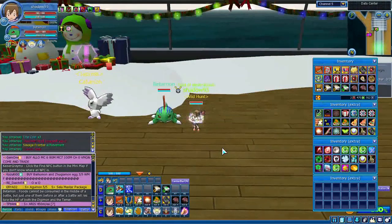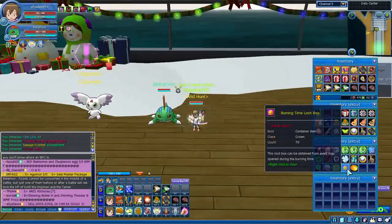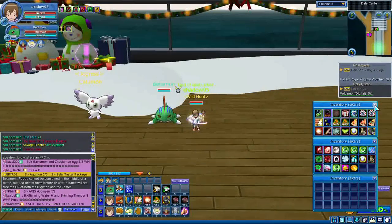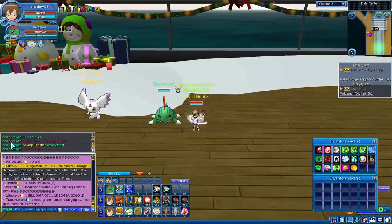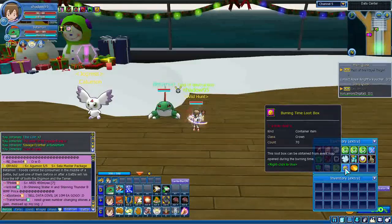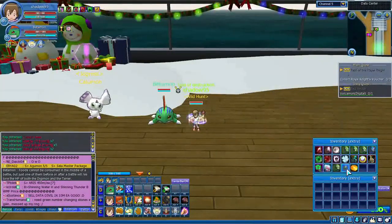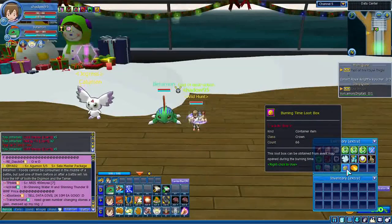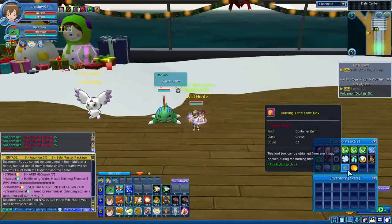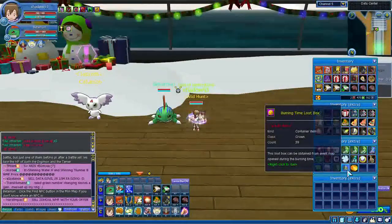Hello guys, welcome back to Digital Master Online. I collected like 70 burning time in the loot box and I'm going to open it to see what's inside. You can see the information board showing what we receive. Starting with 70 — most of the items are banana energy pills, and there's also a whole banana chomposter.